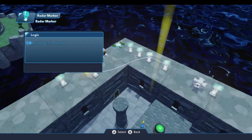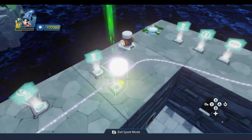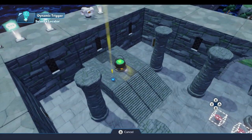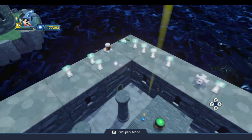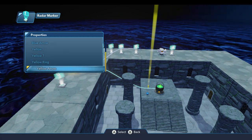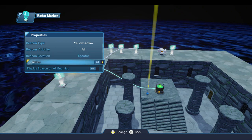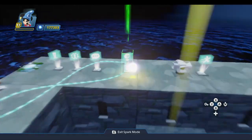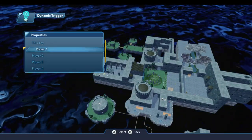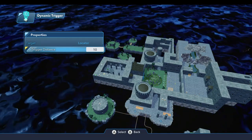So this radar marker we're going to connect up to the locator that's under the pot. The same thing with that dynamic trigger — connect up to that locator. On this radar marker under the properties, I'm going to set the beacon type to be a yellow arrow. The beacon location once again needs to be the locator, and this is going to stay off by default — so it's not going to come on until we pick up the final mushroom. For the dynamic trigger under the properties, the target is going to be the locator. And the trigger distance — we'll set this one to be a little bit bigger because we have that pot sitting on top of it, so I'm going to set this to be six.